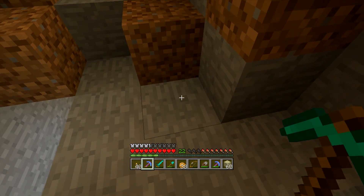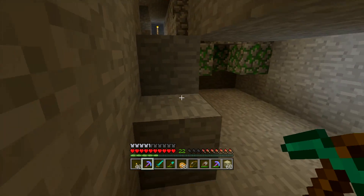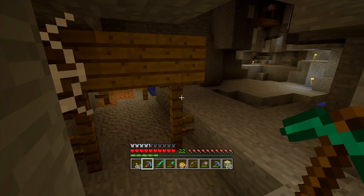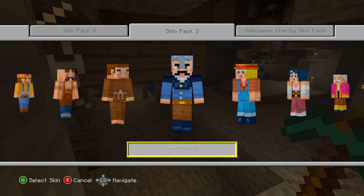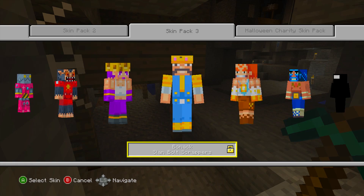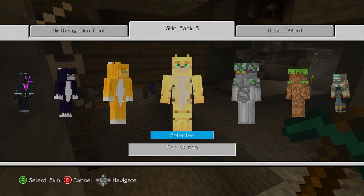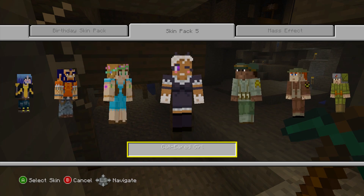That's the real problem with skin packs — they're bundled in such a way because they can't be sold individually. The big problem with bundling them in tens is that you're forced into their bundling system. Most people aren't going to use all twenty skins from a pack — pretty much no one ever has. The vast majority of people have never used more than a tenth of a pack. And this gets worse: if you want ten or twenty specific skins, you might not get them all in the same pack. If you want Luke Skywalker, the Ocelot, and a Mushroom suit, you'll have to buy three separate skin packs, and ten specific skins might cost you twenty dollars.